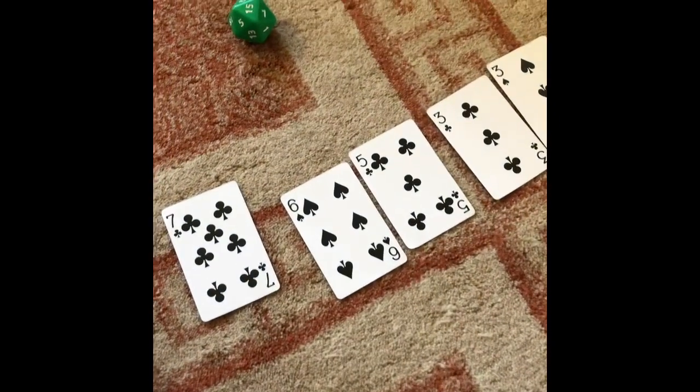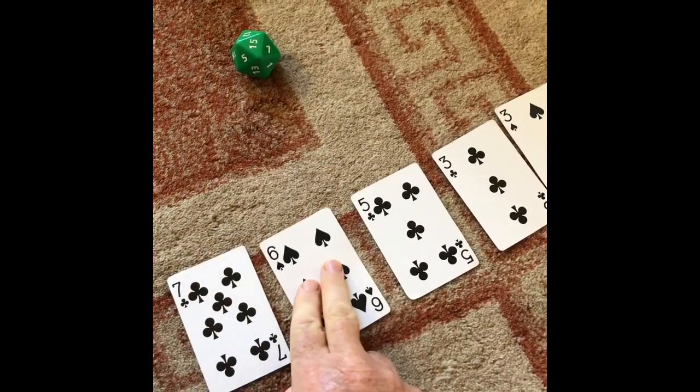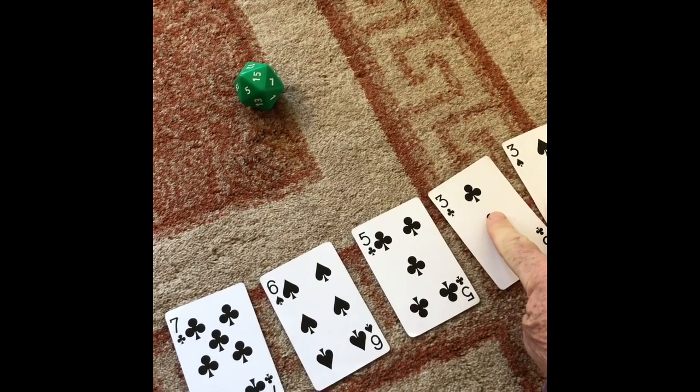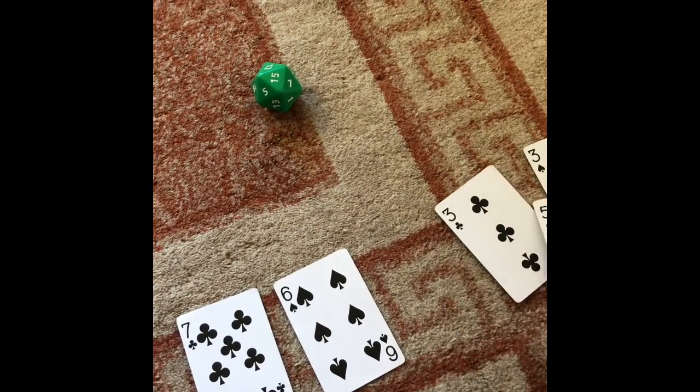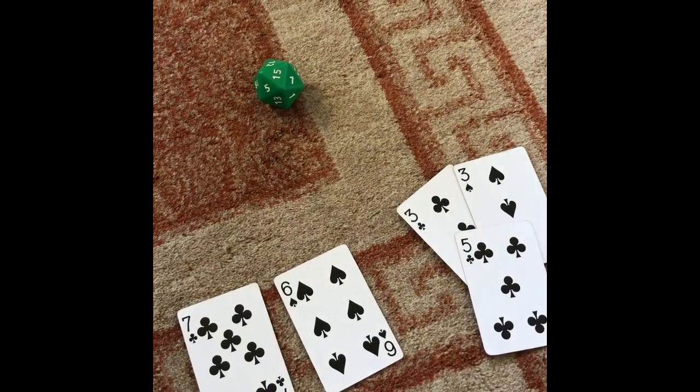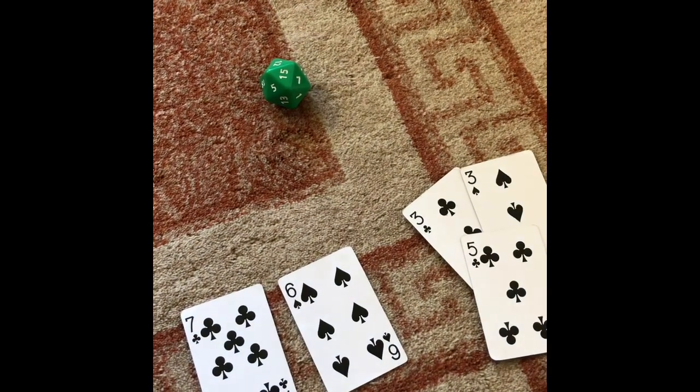Meanwhile, with my cards I have 7 and 6 is 13. I'm going to add the 3 and 3 together to get 6, minus 5 equals 1. So 13 plus 1 equals 14. As you can see, Niamh's closest to 15 so she wins this round.